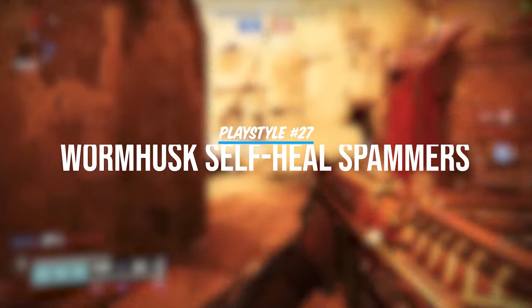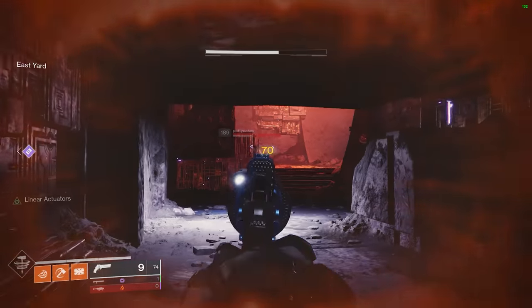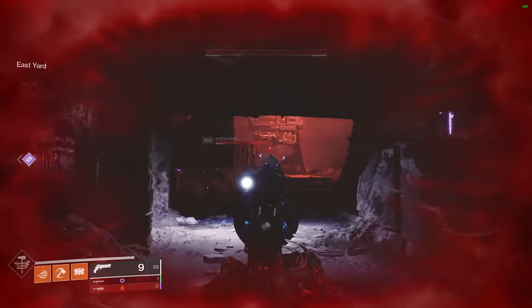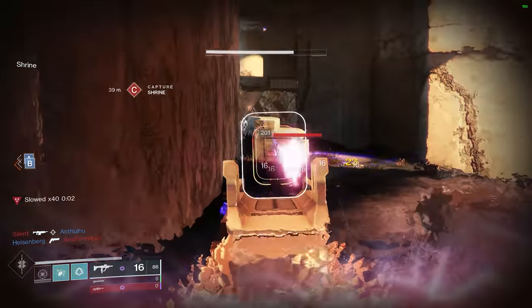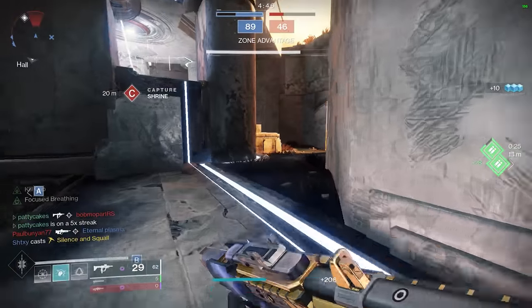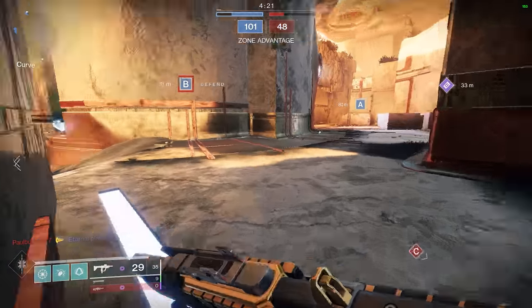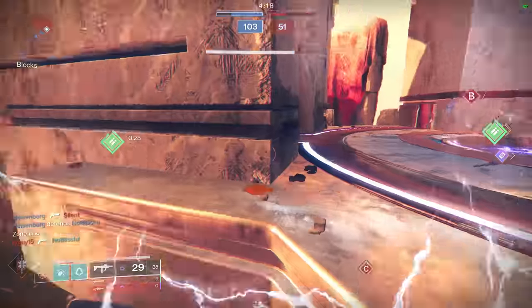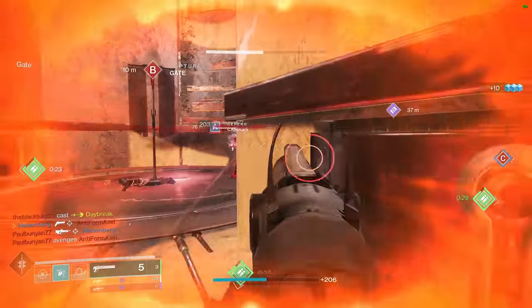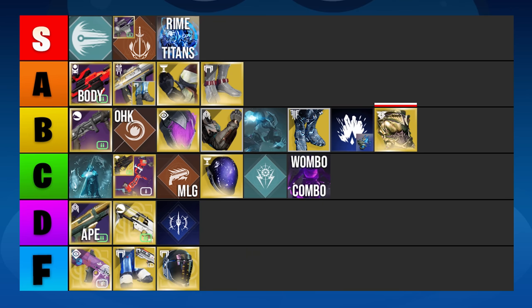What's the worst part of engaging in a 1v1 against a Hunter? They dodge the second they start to lose the fight. What's even worse than that? When they get a huge chunk of health back every time they dodge. These Wormhusk Crown abusing Hunters refuse to ever give you a fair fight — the second there's a chance they're about to lose the duel, they are out of there with half their health back. This was actually worse back in Season 3 when they started recovering their full health on a dodge, combined with bottom tree Arc Strider everywhere in the competitive playlist. B tier — mostly because that means you're not running Stompies.